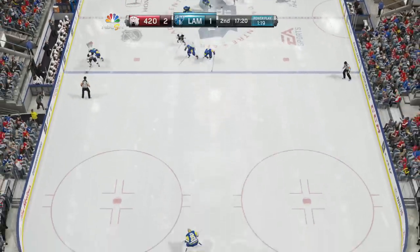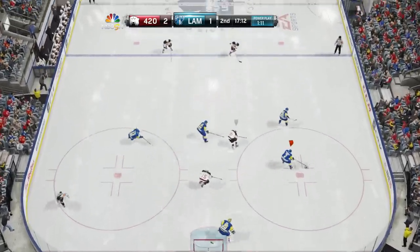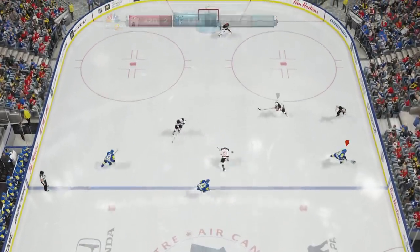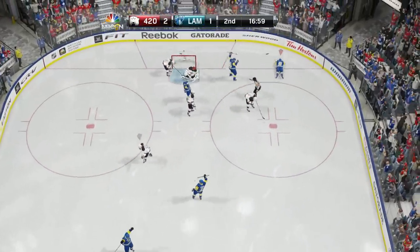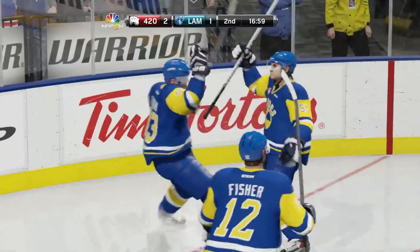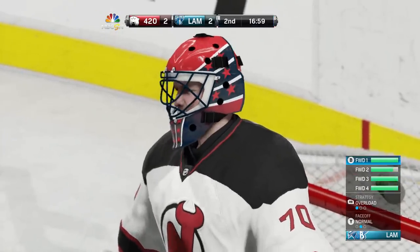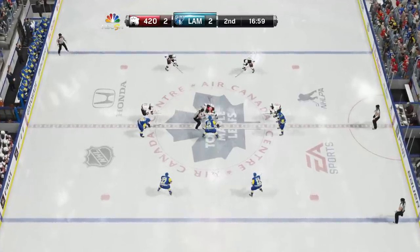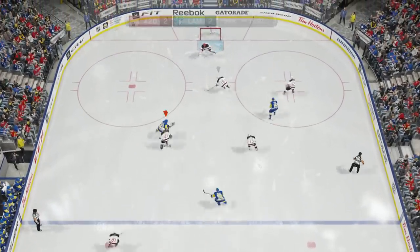My finger keeps slipping from the controller. Brent Seabrook, get back please! Let's drag him out — this is what happens when someone just stands right in the middle. Drag him out a bit and shoot — there it is, two to two! If anybody's playing skill zone defense, that is the way to score goals on them. Let them fall back while you maneuver your way in.